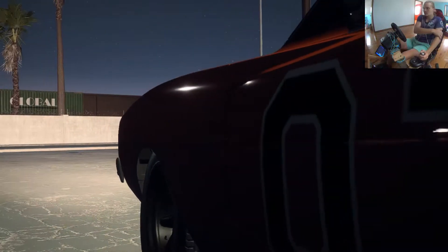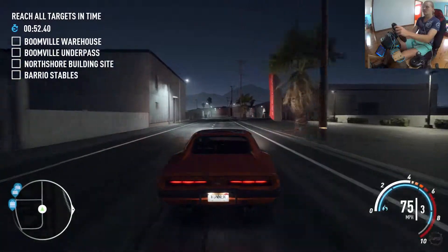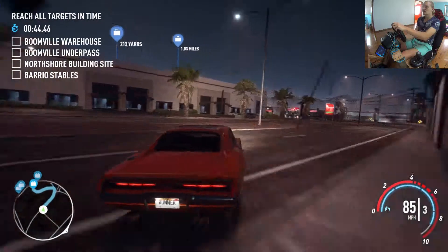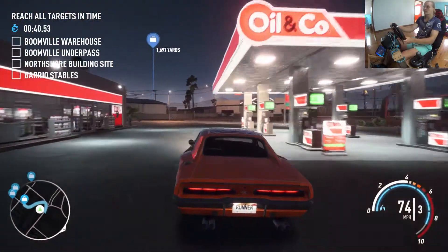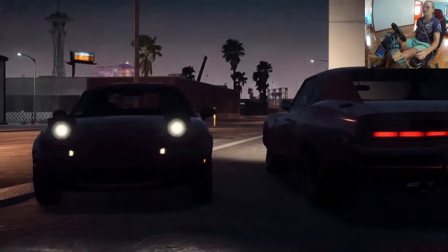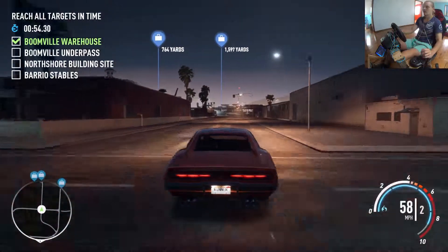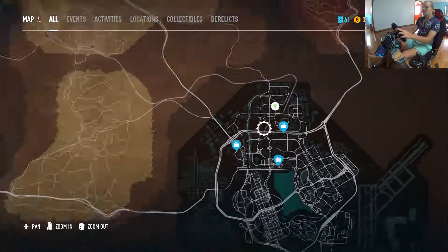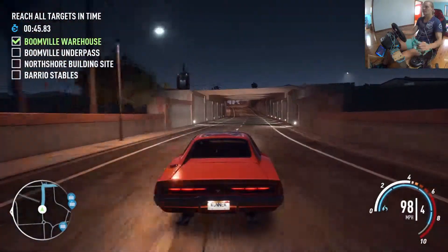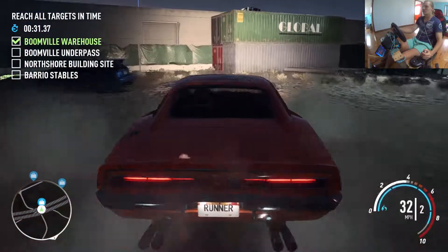Here we go. I've forgotten where I'm going already. Cut through here — sneaky shortcut. We need to stop. Oh it's a little MX-5! Let's get this over with. Where next? Down there. Come on — now kick that ass out, just like that. Now brake, stop — there we go.